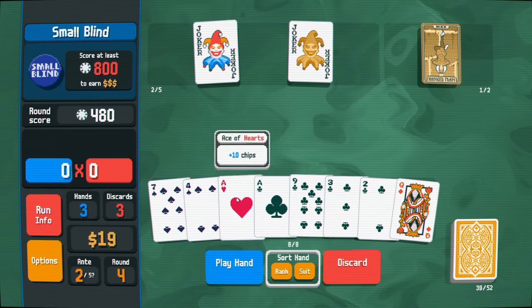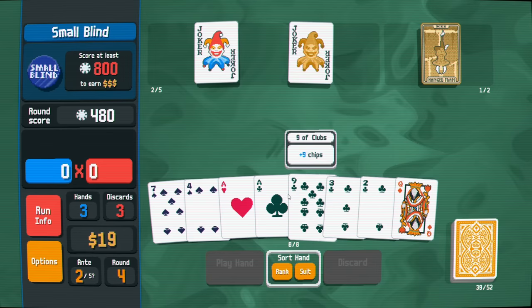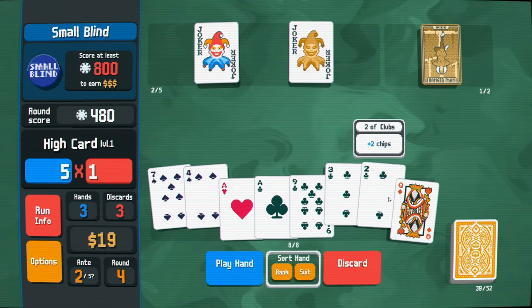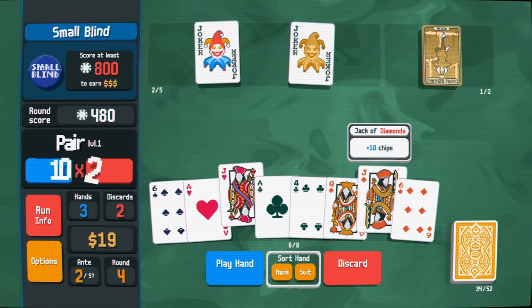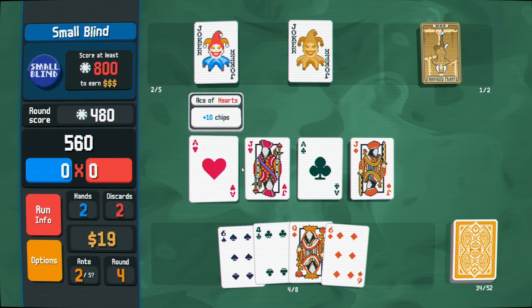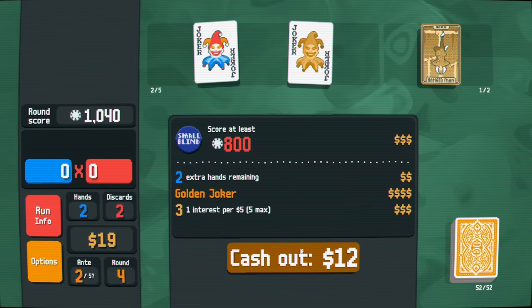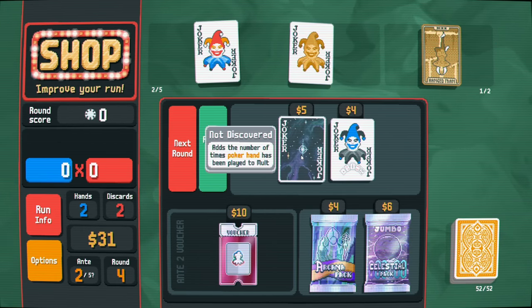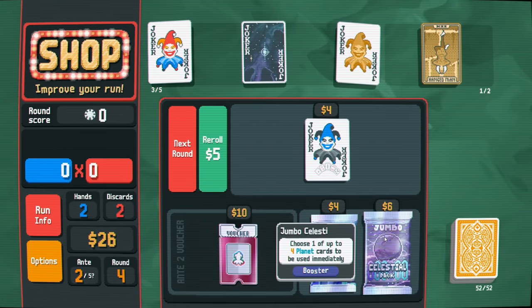We don't have a straight here. Just a pair. Ace, two, three, four, five - we just need a five. I'm going to get rid of these and see what happens, maybe get another queen or something. That'll work. The four multiplier is okay, as long as we can get a multiplier joker - this one adds the number of times a poker hand has been played to multiplier. That's pretty good. So it doesn't multiply, it just adds.